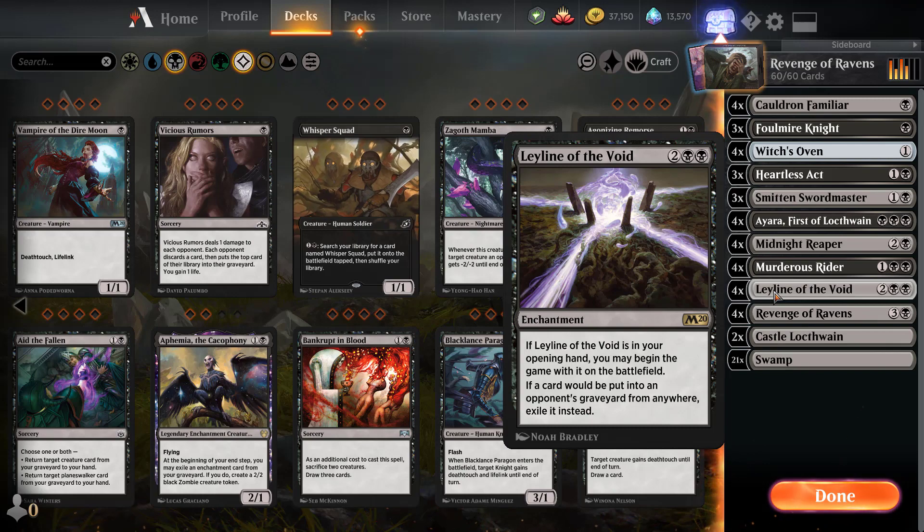Ley Line of the Void shuts down the cycling deck too — when they cycle something it just goes to exile, so when they try to cast Zenith Flare, it doesn't work because there are no cycling cards in their graveyard. They can try to find an enchantment removal card, but usually by the time they do, they've already wasted so many activations. Overall, Ley Line of the Void is just a killer in the current meta.